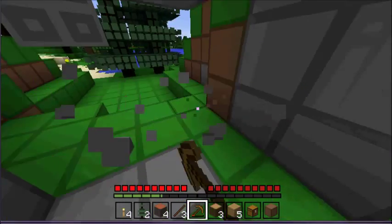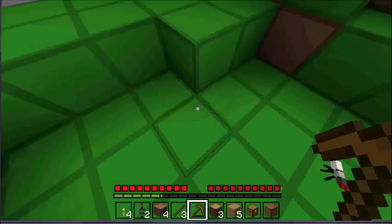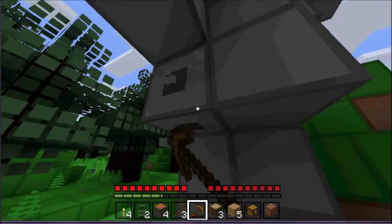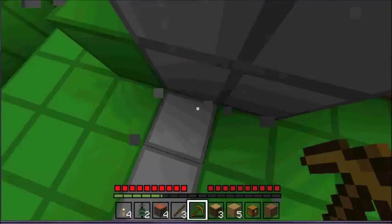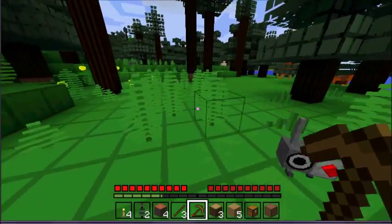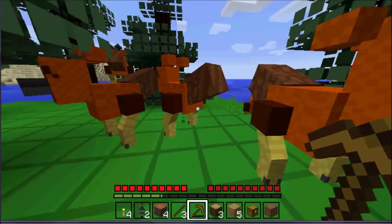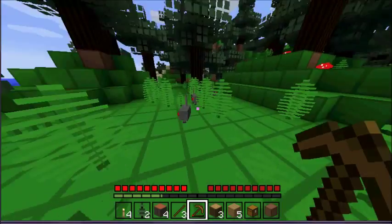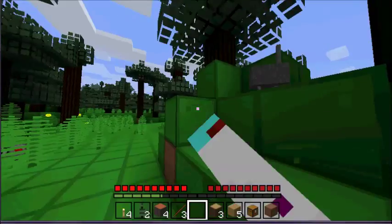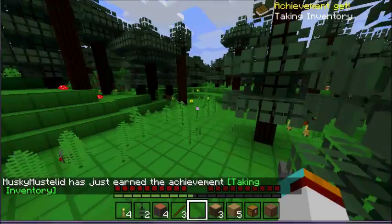We also have the Lucky Block mod — that includes a crazy block that's yellow with a question mark on it and it can do all sorts of crazy stuff. Another one is Journey into the Sands, where you get a little beetle thing and make a portal. I think these weird creatures are like platypuses or something. I wish they'd drop like CDs — that'd be cool.